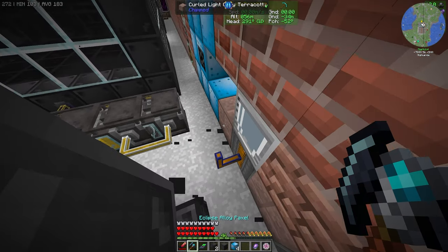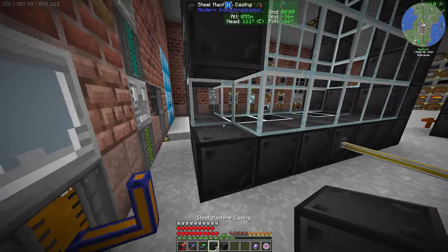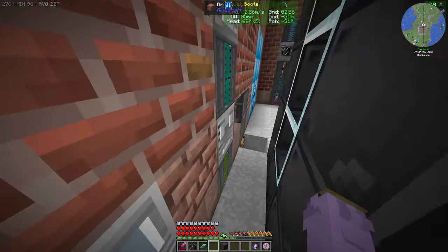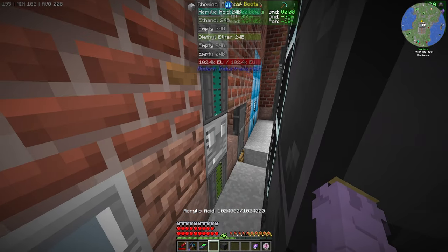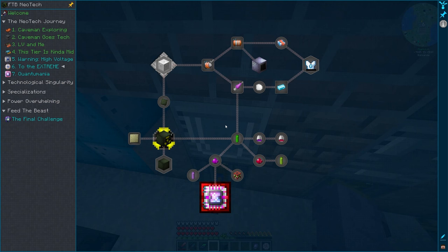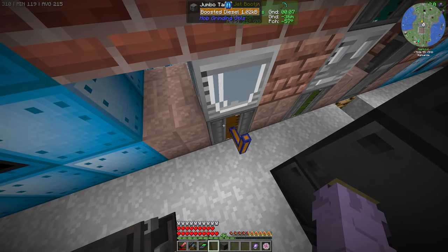This setup here makes diethyl ether. It's a combination of propene and oxygen to make acrylic acid, and acrylic acid plus ethanol makes diethyl ether. This plus diesel makes boosted diesel. This is for a quest — if you turn in 1,000 boosted diesel, you get the creative argon tank. We'll be using boosted diesel for our large diesel turbines once we make them for the EV age.